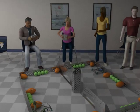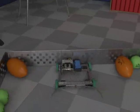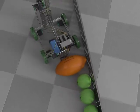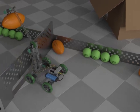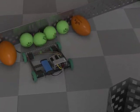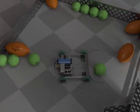Each match is played with one robot on each side of the field. The object of the game is simple: get as many balls onto your opponent's side of the field as possible during a two-minute match. Robots can put balls over the wall or through the wall.